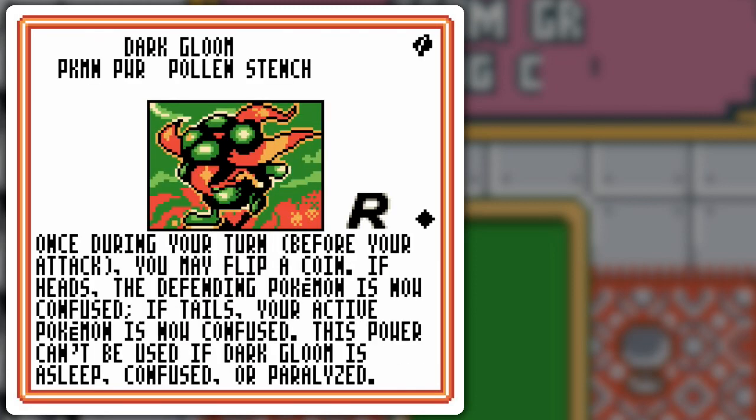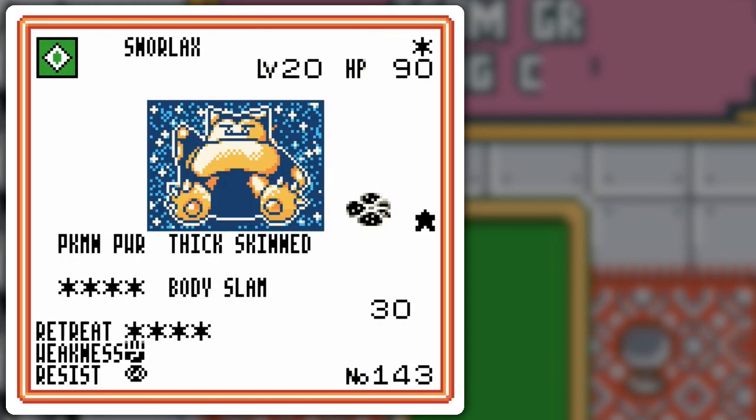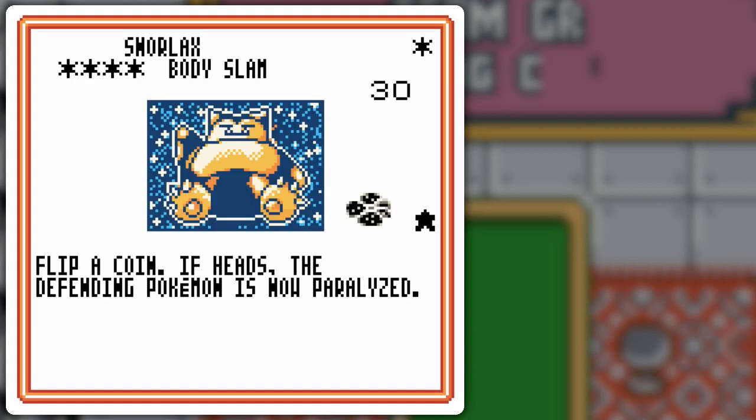So then we go up to Dark Gloom. Pollen Stench — once during a turn before you attack, you may flip a coin: if heads, the defending Pokémon is now confused; if tails, your attacking Pokémon is now confused. This power can't be used if Dark Gloom is asleep. This could be used against Mr. Mime to stop its Invisible Wall power, or just to offset the opponent in general. It's got the detriment that you might flip tails, but Snorlax's Thick Skin comes into play — Snorlax can't become confused or take effects of poison. So Snorlax is going to be my main attacker. Double Colorless Energy will help with Body Slam, and all that draw power will allow me to get Double Colorless Energy with ease.